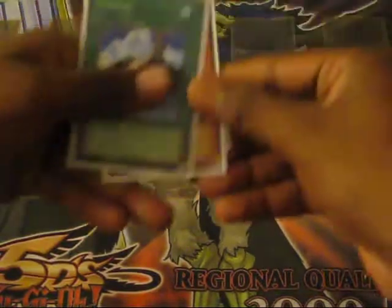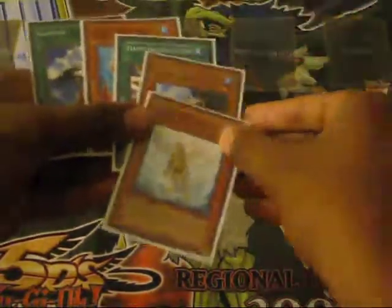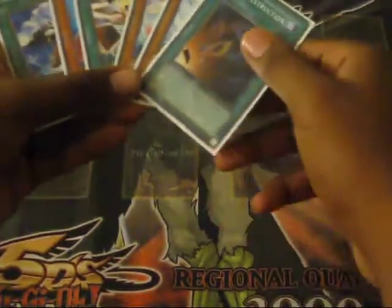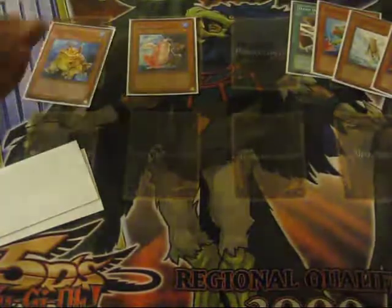I shuffle, as you can see. Draw — let's see, you're going first. You already won. Draw the sixth. It doesn't really matter what you do right now. Summon Substitode — that's what's going to get you everything. Hand Destruction — discard those two frogs, draw two. You won already. Swap Frog, special summon by discarding a frog. Now, this is where it begins. Tribute with Substitode's effect.